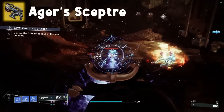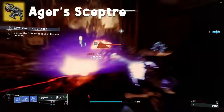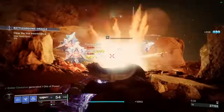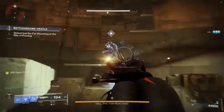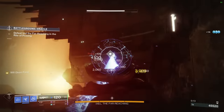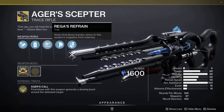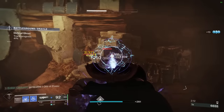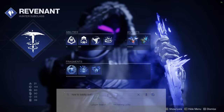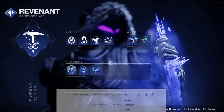Ager's Scepter is a stasis trace rifle — but if you get a kill, everything around it gets frozen. Almost on Forbearance levels of ad clear, and I don't say that lightly. With its catalyst, you can consume your super energy for more damage. In this mode, you'll slow and freeze, meaning you can stun and melt both Overload and Unstoppable champions. You also get built-in Subsistence, which also procs off stasis kills. It's a ridiculous weapon that I don't see enough people using. S tier.